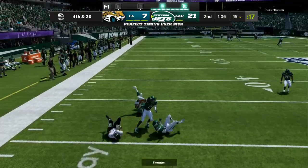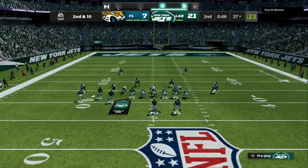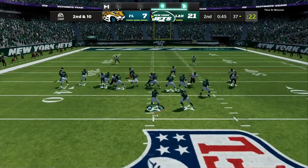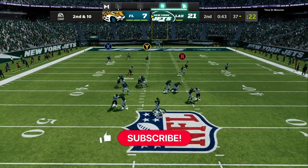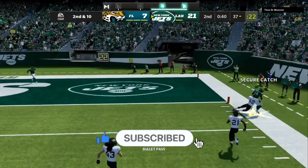Make a small adjustment — man up the slot receiver, who is the most deadly on most offenses — and we get a turnover on downs. Once you're locking up on defense, you've got to use the glitchiest offense in Madden 22 and style on your opponent.